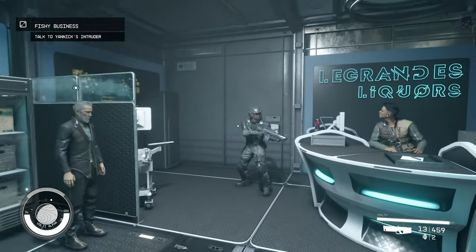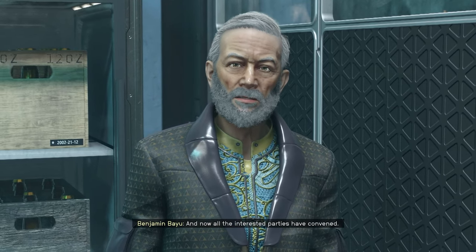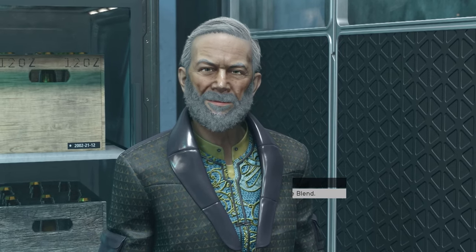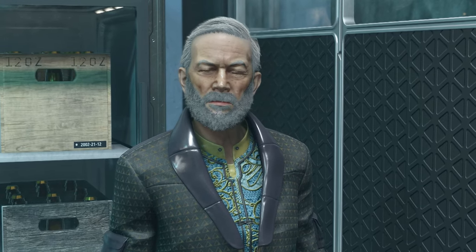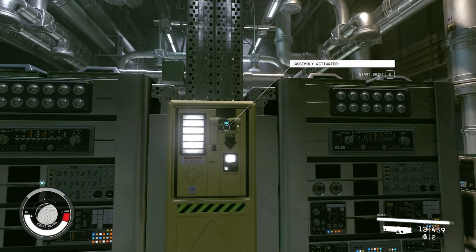When you get back, you'll find Benjamin Bayou and some guards confronting Yannick, and a conversation happens where you can negotiate a little bit. I suggest saying that Yannick has a lot of customers. Talk to Yannick again after the encounter with Bayou is over, and agree to work another shift.